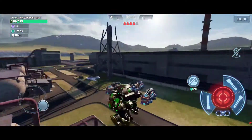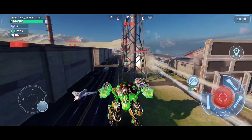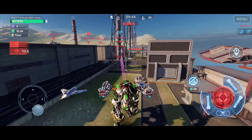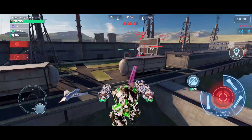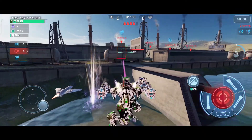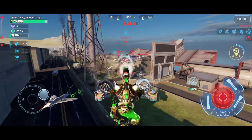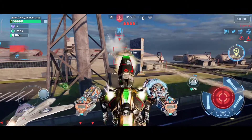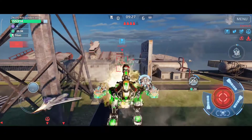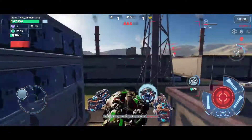Here you can see me fighting a Leech. I don't know why he just started his ability so I get lucky there, but all I'm doing here is stalling. I time it so that I activate my ability right before his ability would end and then trigger his last stand to get the kill.